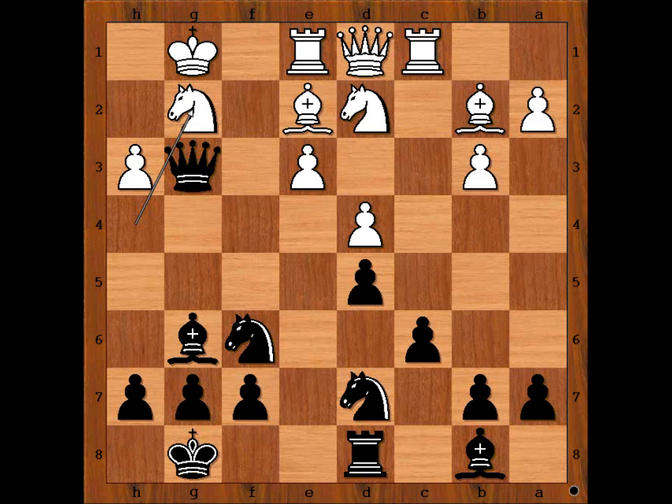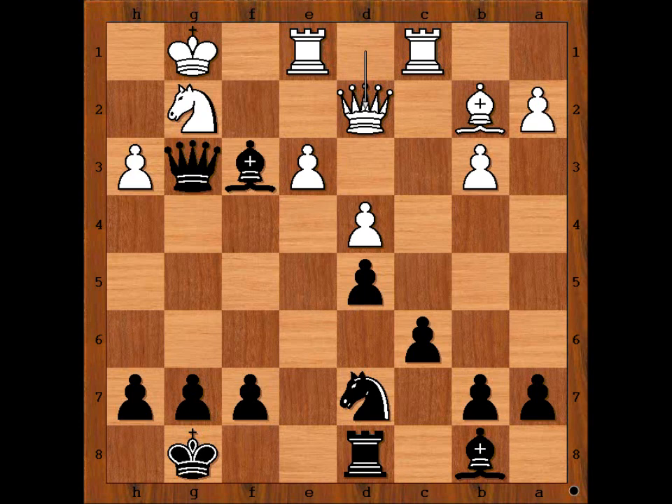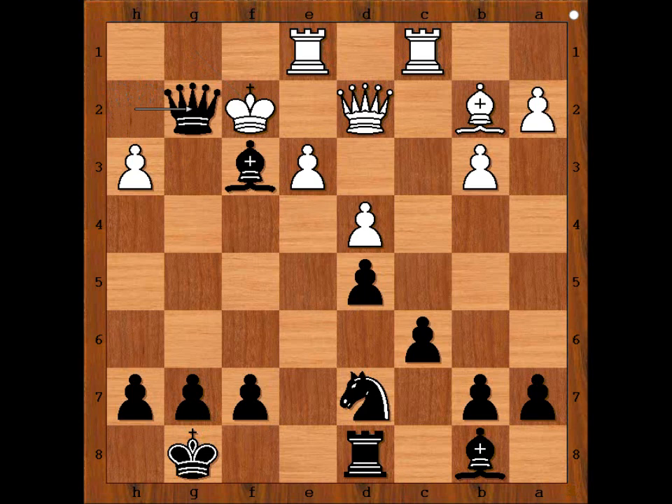Black to move — how would you continue the attack? Queen to H2 check comes to mind, but Maria found a more precise move: Knight to E4. Knight takes Knight. Bishop takes on E4, threatening Queen takes Knight checkmate. Bishop to F3. Bishop takes Bishop. Queen to D2, defending the Knight on G2. Then Maria played Queen to H2 check, and Akshaya Kalai Yelahan resigned. King to F2, Queen takes Knight — checkmate. Or if King goes to F1, then check, and after King to F2, Queen takes Knight — checkmate. What a beautiful attack.